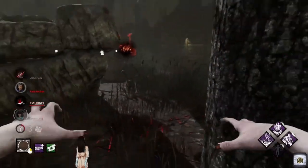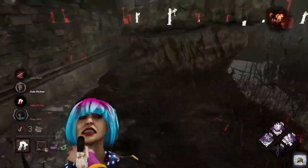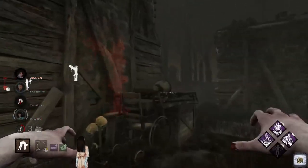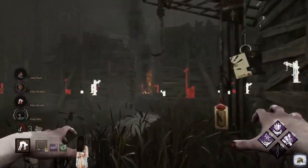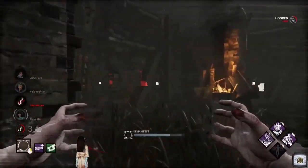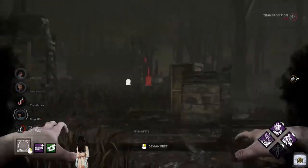Let's pick her up. We got any Scourge Hooks around? I believe she's on third hook, so we should be able to get the elimination with this hook. Yeah, she's out. Three survivors left, three gens remaining — not bad. Keeping the pressure up.